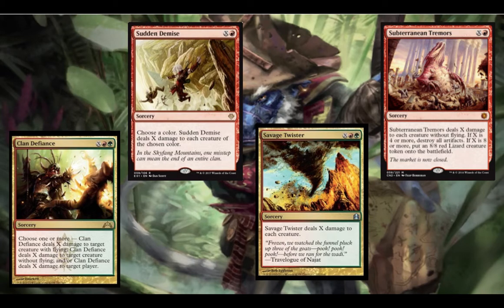We also have Clan Defiance, Sudden Demise, Savage Twister, and Subterranean Tremors. With Subterranean Tremors, you always want X to be eight or more — for nine mana you destroy all artifacts, deal eight damage to each creature without flying, and get an 8/8 Lizard token. Savage Twister deals X damage to each creature — another board wipe. Sudden Demise lets you choose the most troubling color on the table. Clan Defiance says 'choose one or more' — most of the time just deal X damage to creatures with flying, X to creatures without flying, and hit a player who is almost dead or at the highest life total.